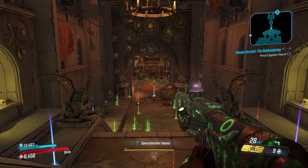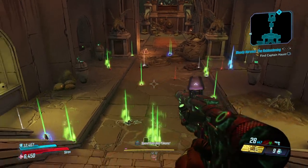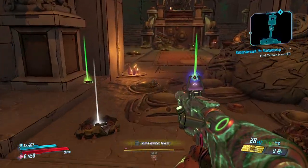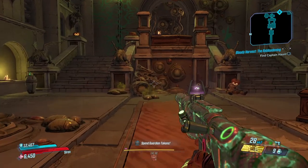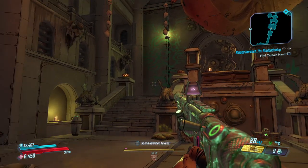The first thing you want to do is clear out the ratchets that spawn up around here. I've already done that as you can probably tell. So once you've cleared them all out and you're around this area, this is essentially how you start the puzzle.